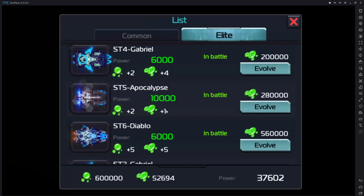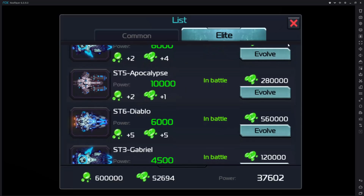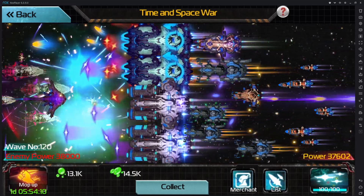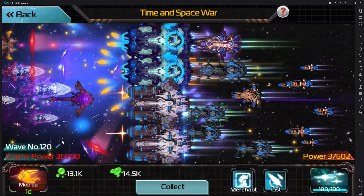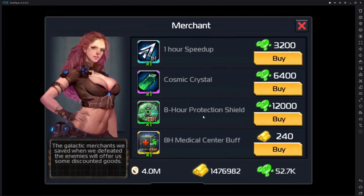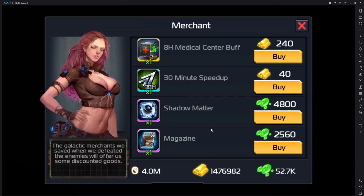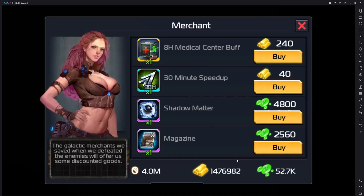Each elite arc hull is specialized for a specific purpose. The Gabriel looks like it's best for the metacrystal multiplier. The Apocalypse is best for raw power — you need power to progress through the waves. Your power is displayed on the bottom right of the screen and you have to meet or exceed the enemy's power to move to the next wave. Not only does your passive income increase as you progress, but your merchant store also increases in size, so you get offered more items at once. You can use cash, gold, or even metacrystals in the merchant store.